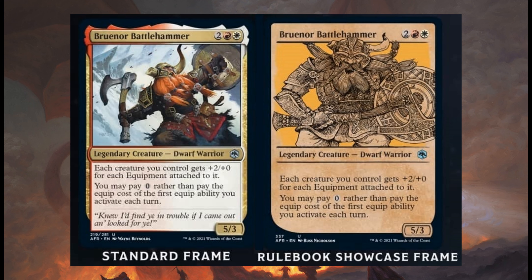Each creature you control gets +2/+0 for each equipment attached to it. You may pay 0 rather than pay the equip cost of the first equip ability you activate each turn. We have the standard frame and also the rulebook showcase frame, which is the new showcase frame for Dungeons & Dragons Adventures in the Forgotten Realm.